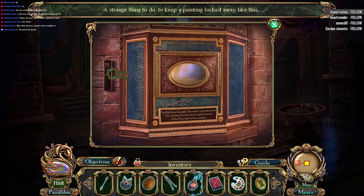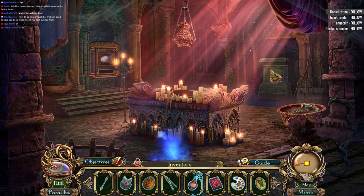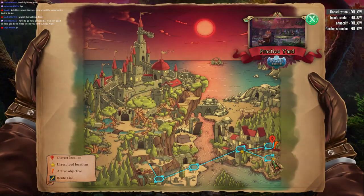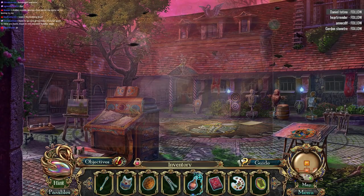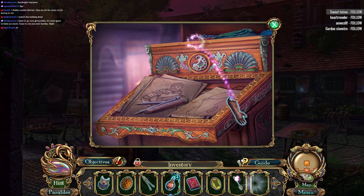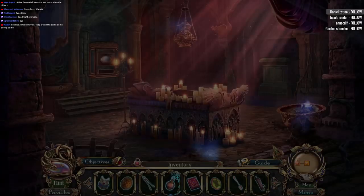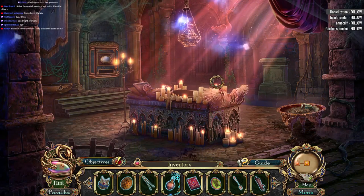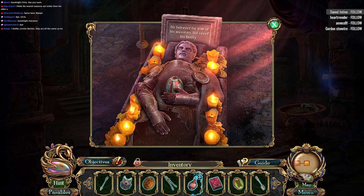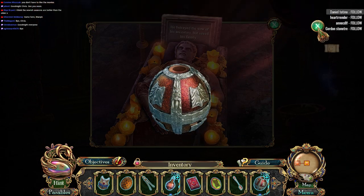A strange thing to do — keep a painting locked away like this. Alright Chris, thank you for stopping by, we'll see you soon. Take care of yourself. I think we can go back here. Put the little thing on there. I now have myself a scoop — scoop, muck, and dizzy. I got me an egg. Matches.